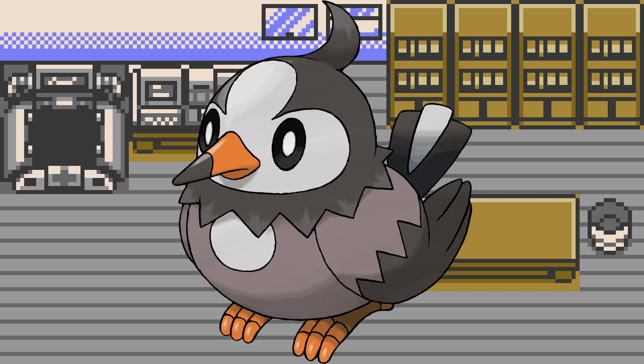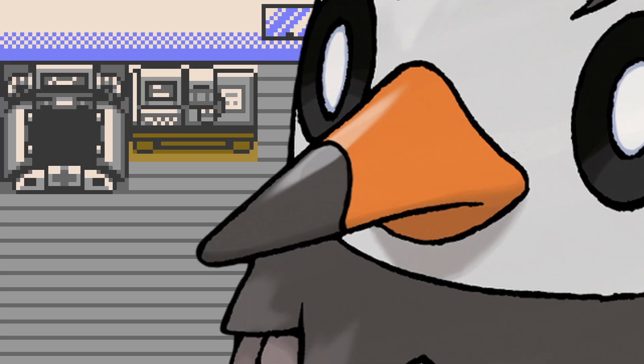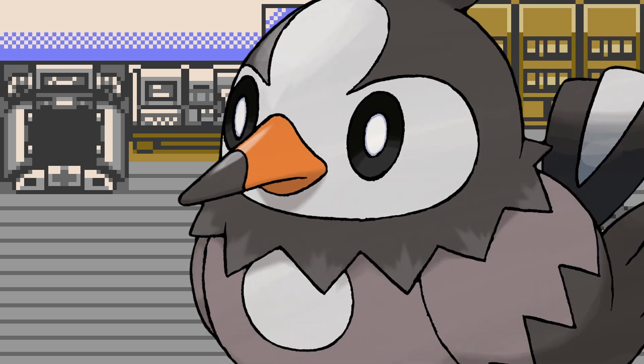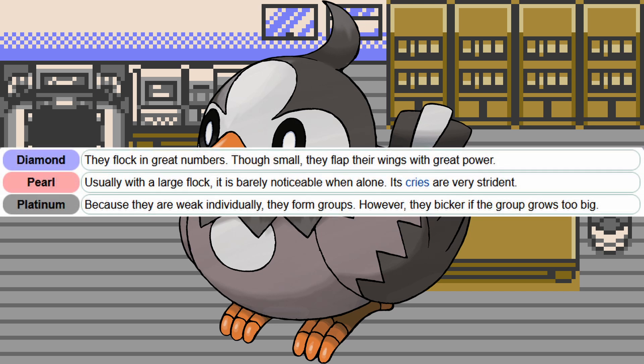Starly, found on Sinnoh's Route 201, is one of the most popular of these bird Pokémon. Its beak is favorable to an insectivore diet. It may eat the insects out of rotting wood left behind by Bidoof, or from meals left behind by Shinx. It's the same size as, and weighs less than Kricketot, and it's smaller than but does weigh more than Surskit, meaning that these are going to be tough threats for it, especially considering that Starly don't like fighting and will actually group together for better defense.